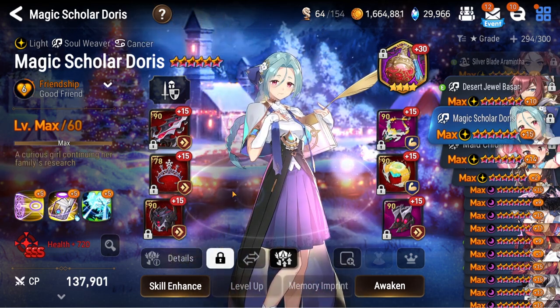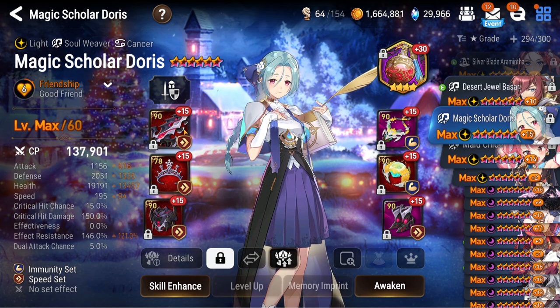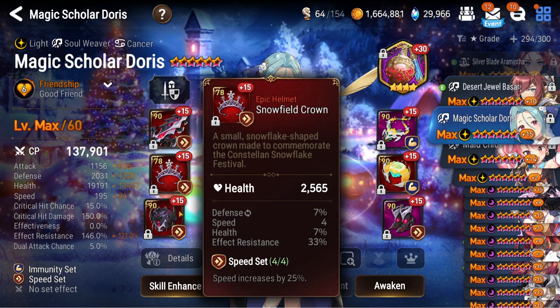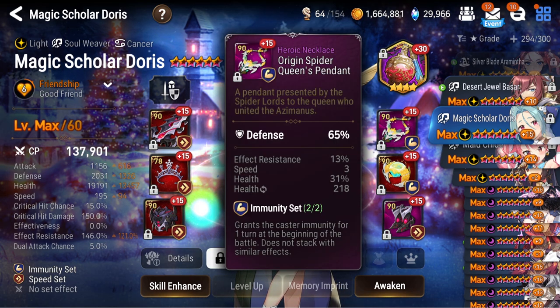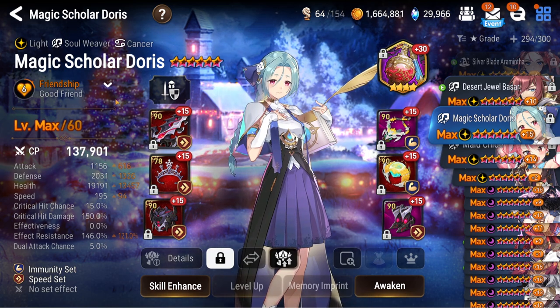Moving on, Magic Scholar Doris — she is MVP in guild wars as a light bait. She tanks everything dark. A.Ravi especially — she tanks no problem. A.Ravi sometimes deals triple-digit damage to her, not even breaking a thousand, because of how bulky she is. She gives defense buff and has CR push.